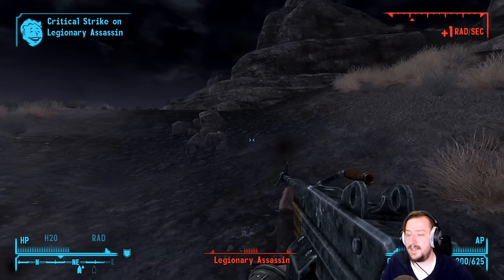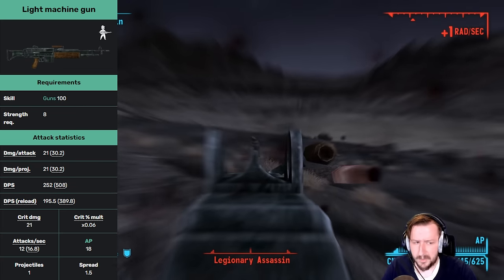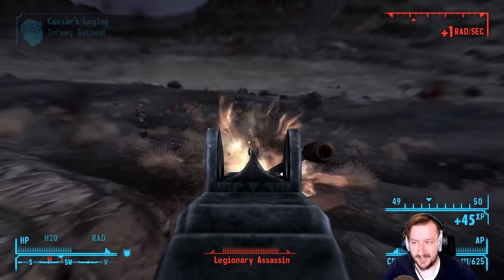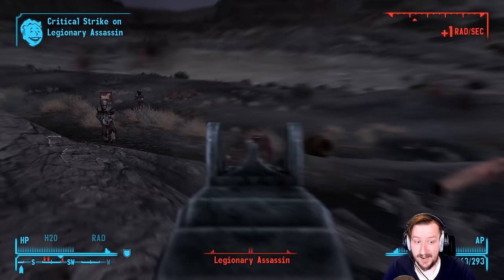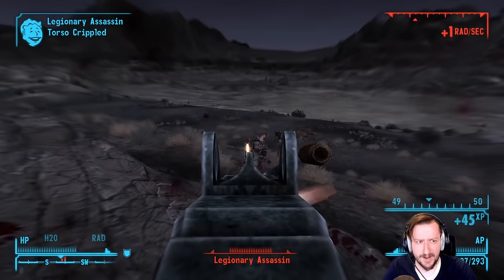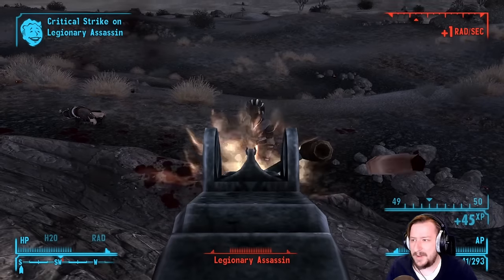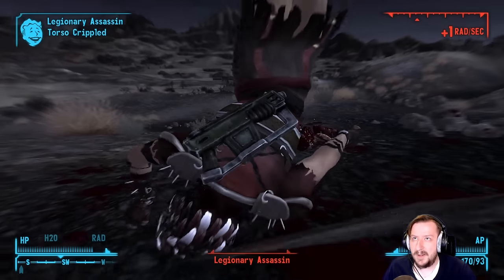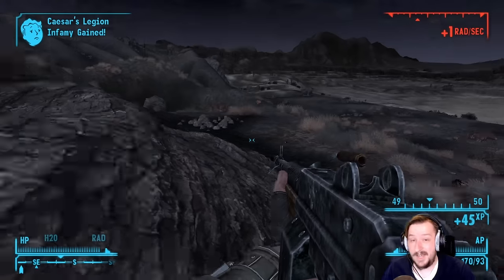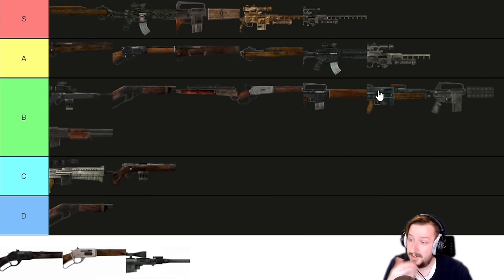Our next weapon is the Light Machine Gun. It requires 100 guns and 8 strength and is another 5.56 weapon. It has good damage per shot and really high DPS. It has basically no crit damage and is not super accurate like most full auto weapons. It has a large magazine of 90 rounds, which can be taken up even higher with its one modification — going to 200 rounds, which is really fun. It's a super fun weapon to use, though basically a late-game find. It's really good for spraying down smaller enemies with the 5.56 round. I'd say it's better than the Bozar, so I'm going to throw this one into B tier. They're also great for making money since super mutants tend to carry them and they're worth a lot.